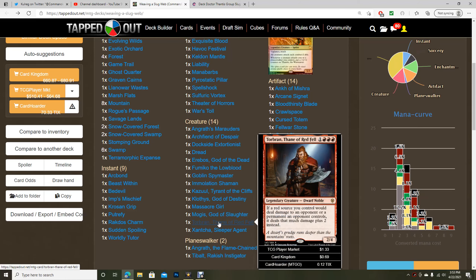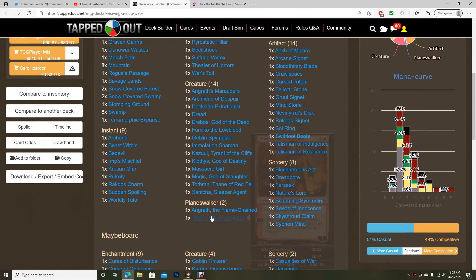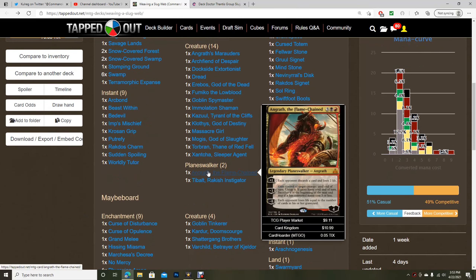We have Torbrand, Thane of Red Fell — another cool card, but we're playing a three-color deck, so getting three red mana could be awkward, and a lot of our creatures aren't red. We're not dealing a ton of burn. Then we have Xantcha, Sleeper Agent — a great card for group slug and forced combat. Xantcha is sweet.